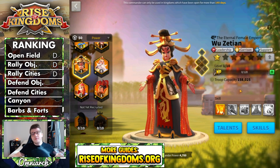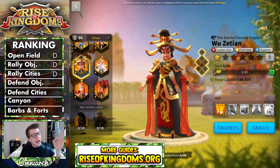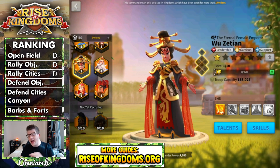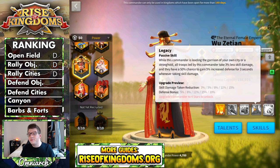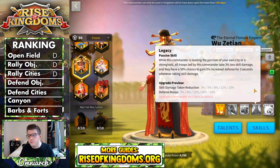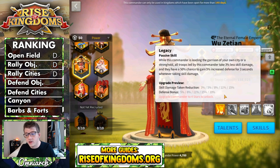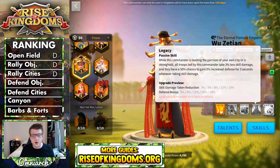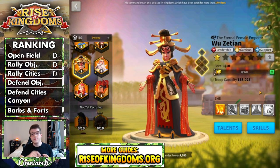The following two categories are defending objectives and defending cities. Wu Zetian as a garrison commander is super, super good. She has a lot to love — she's dealing some damage factor, her expertise is dealing extra damage factor, she's silencing, and any time she's taking skill damage she's getting a really powerful defense buff. There's no cap here — it's not like once every 10 seconds. Every time that skill goes off, there's a 50% chance she's going to get that bonus. She just straight up takes less skill damage than other commanders in the game.